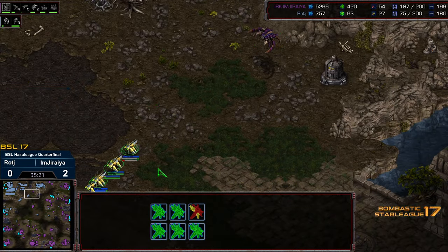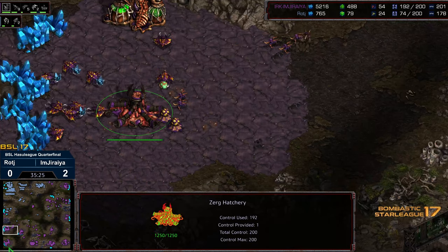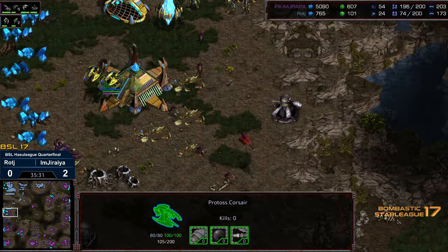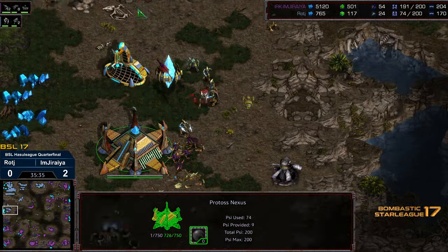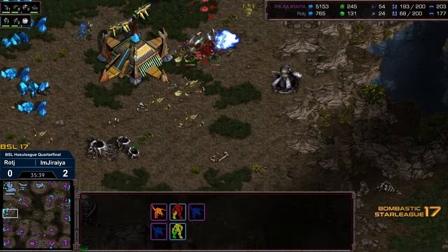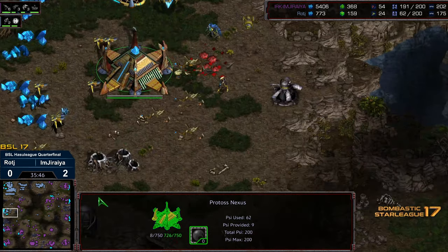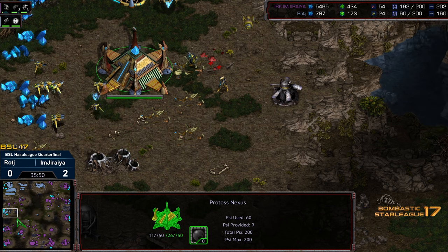It looks like there is a Guardian still attacking some probes at that location. But yeah, right now Jiraiya is just fantastically saturated — has a massive bank to work with, more units being generated, to maybe engage the Corsairs, and he's just slowly walking in. More probes are walking out to the 9 o'clock as this is still contested area. But the Zerglings are sweeping across and just wiping out everything in between. And there's GG from Raj.